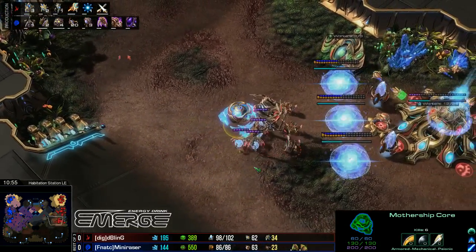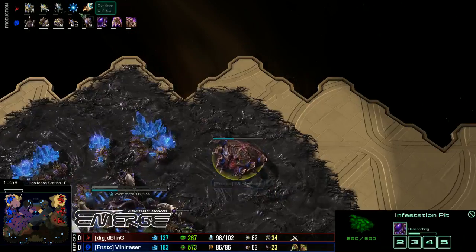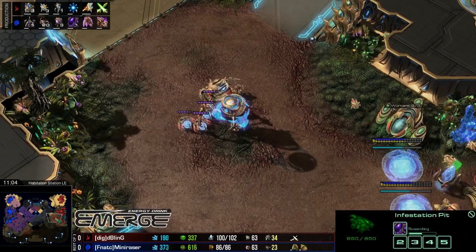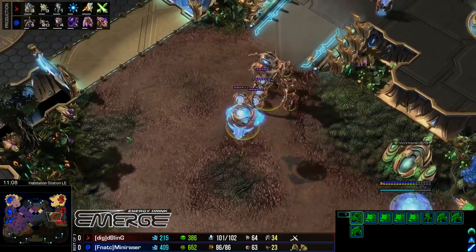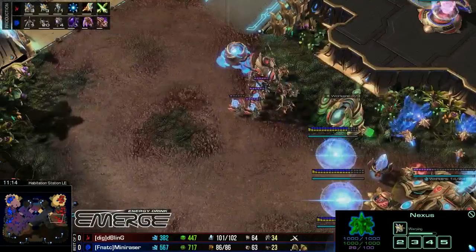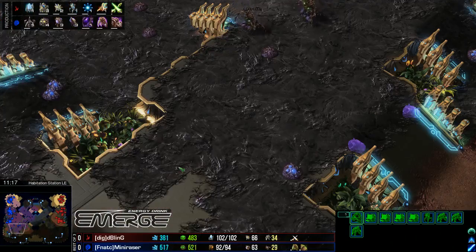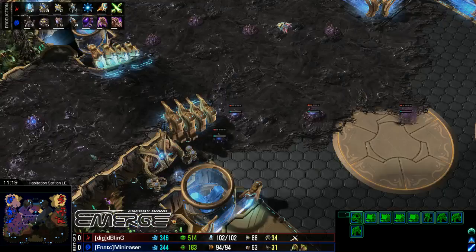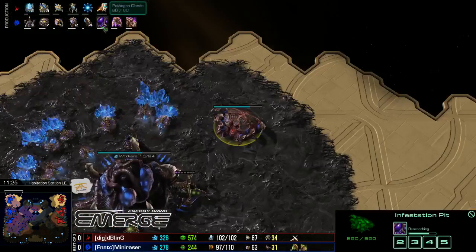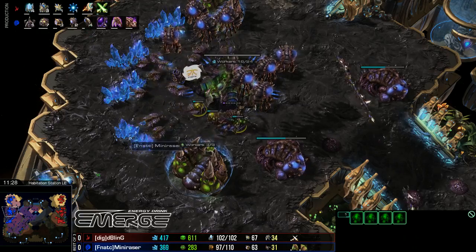Bling is going to need to add on a bit more production now. He does have three gateways nearing completion, also getting Blink up as well. Now this is where we start to see a lot of Lings come into play for Mini Razor — 20 Lings on the way right now, and he's going to have a lot of map control. The creep spread is also very good so far.